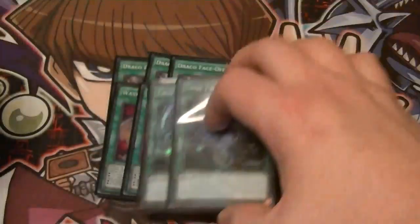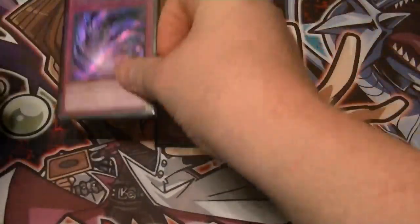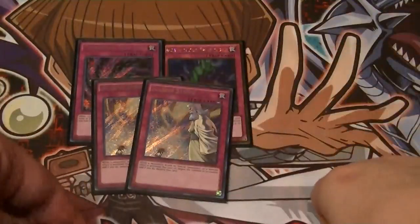For Spells: three Draco Faceoff, three Wavering Eyes, two Twin Twisters. Traps: Bottomless, Time Space, Double Solemn Strike.